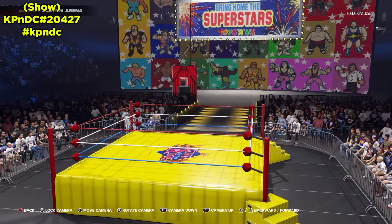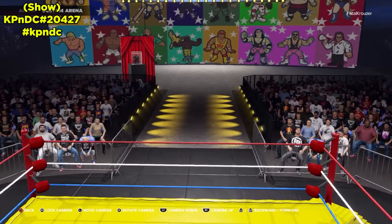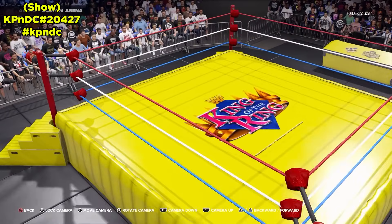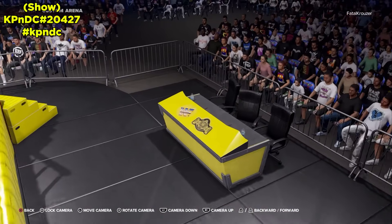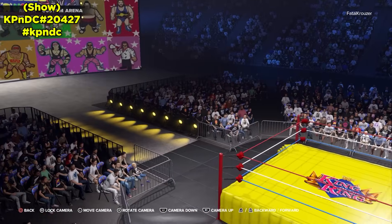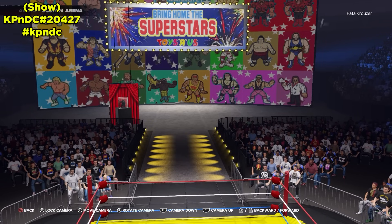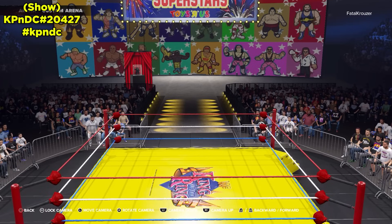The next toy arena is the WWF HasBro King of the Ring arena. Same concept — it says 'Bring Home the Superstars,' Toys R Us logo, Undertaker again in his enclosure. Yellow arena this time for the King of the Ring. It even has that plastic look and shine to it so it really does look like a toy ring. The announcer table also has that plastic look. Wonderful arena, great to use with action figure characters.